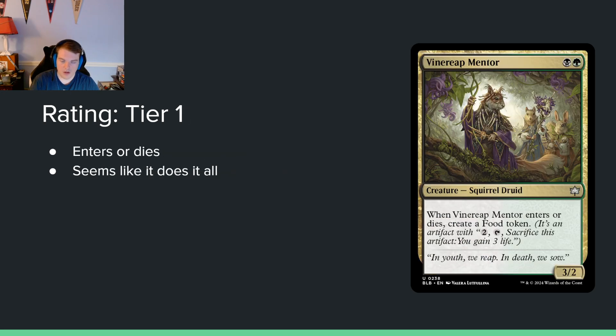Vine Reap Mentor — green black for a 3/2. When it enters or dies, create a food token. This card is a banger. All the best green cards forage, and all you want to do is have any reasonable two or three mana card that makes a food token. This card makes two food tokens — and it's a 3/2 for two mana. This card just does everything you want: it turns on all your forage stuff at no cost, your opponent has to deal with a 3/2 that replaces itself when it dies, and it makes me really believe in green-black. This is just really, really good.